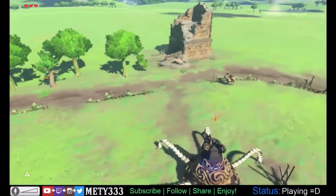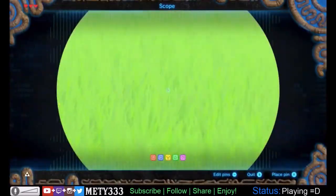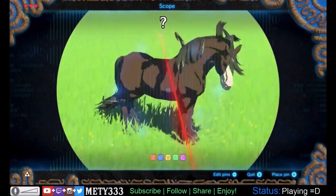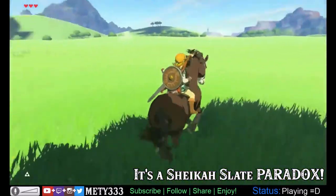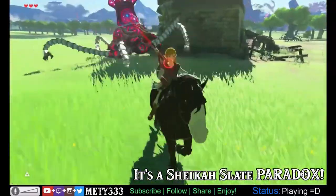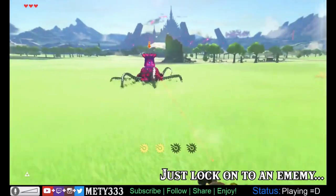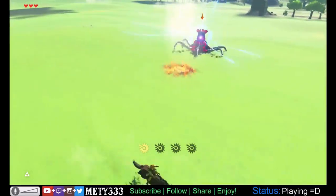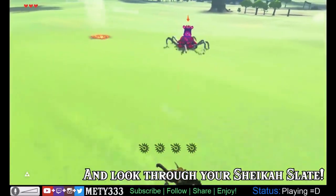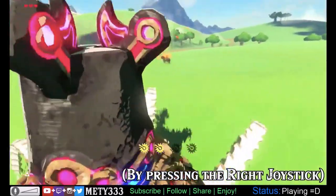Number 10: The No Link Glitch. A YouTuber named Meti333 made a video about this camera glitch. When you use a Sheikah Slate while fighting any enemy while on a horse — press ZL and then use the Sheikah Slate scope — Link will disappear. It's a fun little pointless glitch that isn't really used in any way that can help you in the game.